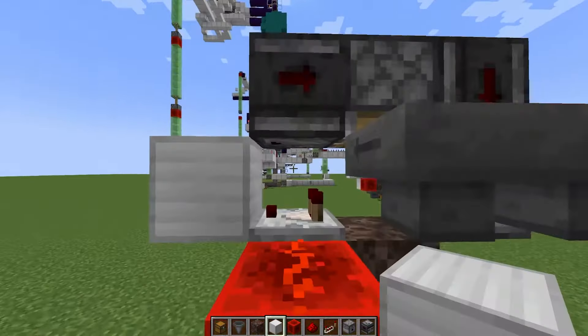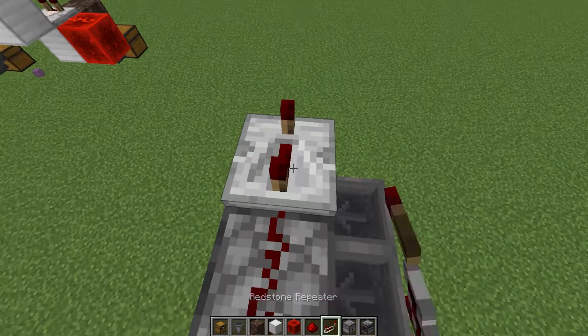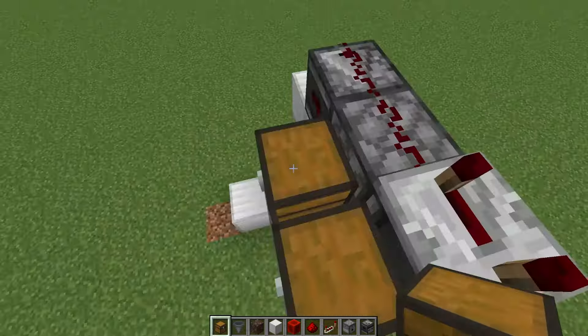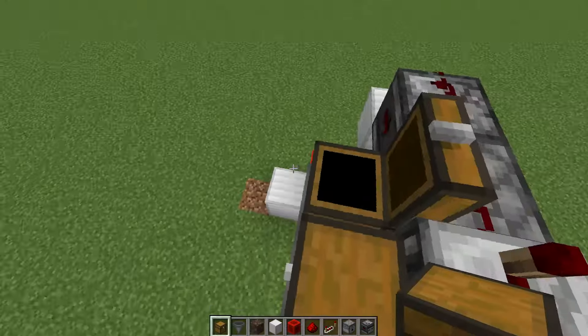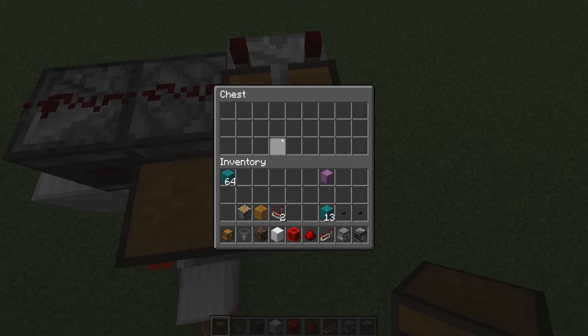Now we go up to the top of the shulker loader, we're going to put a redstone dust and then a repeater with four ticks, and then we're going to put two chests on top. This chest you're going to have all the items that you want to fill the shulker with. You can also hook up a farm or a storage system — something of the sorts that we want to fill our shulkers with.